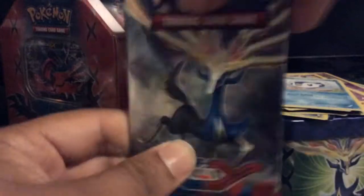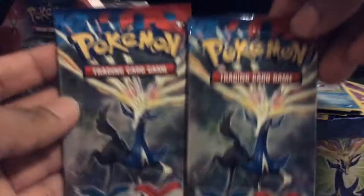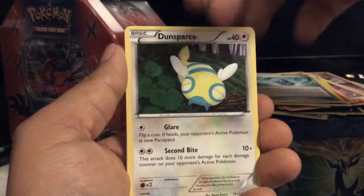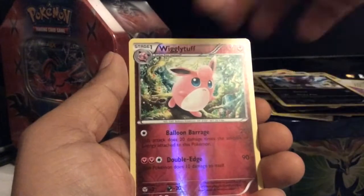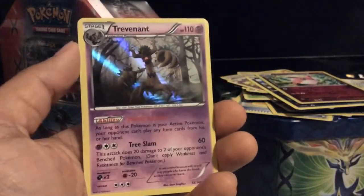Now let's move on to X and Y. I actually deliberately put in two Xerneas packs, which is pretty cool. Now let's see — Braixen, Evo Soda, Dunsparce, Tigerlet, Fairy Energy, Skiddo, Venipede, Zorua, Wigglytuff, Wigglytuff Reverse, and Trevenant as my holo. So decent pull there too.